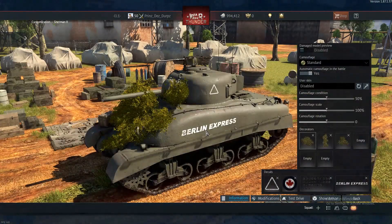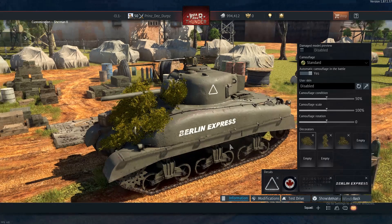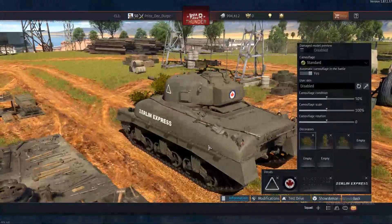At number 3, we have the Sherman 2. Unlike its American counterpart, this 3.7 Sherman has a good lineup behind it. Just like my number 4, I have a very good lineup with my Sherman 2. With both tanks, they can both equip the T45 APCBC shell with 143 millimeters of penetration, and that is why I really like the Sherman 2.